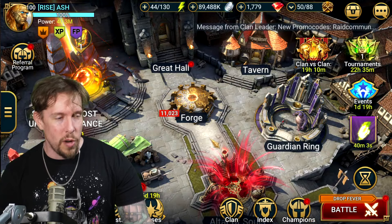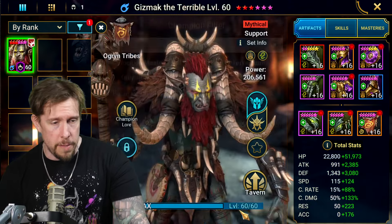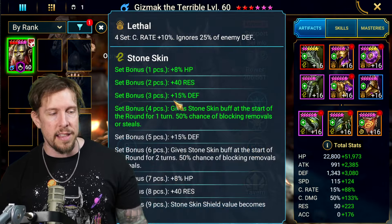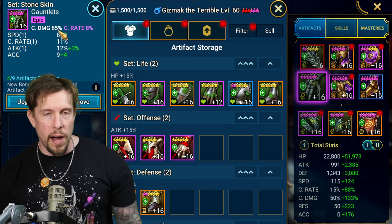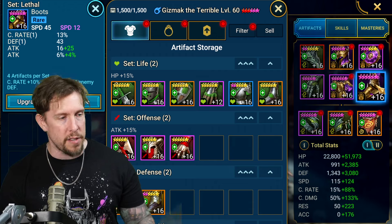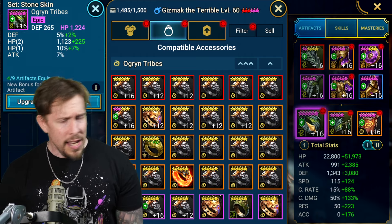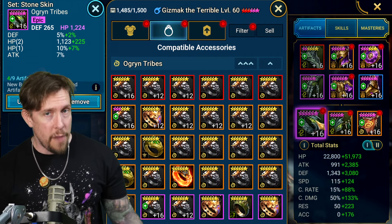My favorite build is four-piece Lethal and four-piece Stone Skin — especially for PvP. If you don't have Stone Skin accessories, go Lethal, Savage, Perception. Stats: crit damage on gauntlets, HP% on chest, speed on boots, defense on banner, crit damage on amulet, defense on ring. Ideally HP on banner and ring, but I only had defense Stone Skin pieces for Ogren.